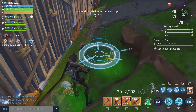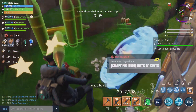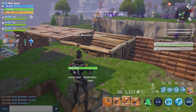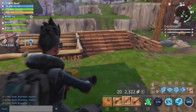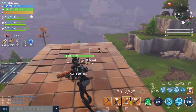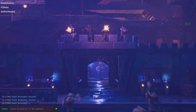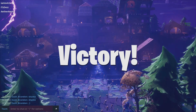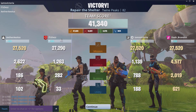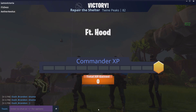The new event llamas contain the eight new heroes and around five new weapons. The new weapons appear to be a silenced pistol, an SMG that operates like an assault rifle, a crossbow, a semi-auto shotgun, and an assault rifle — that's what I gathered from the patch notes, though the weapon patch notes have been kind of spotty.